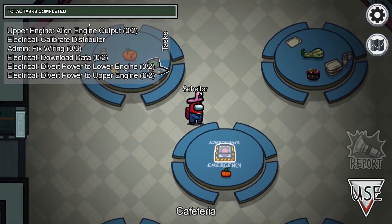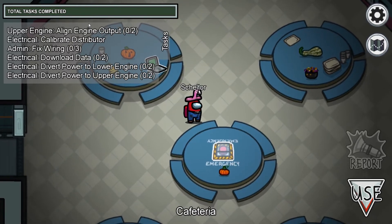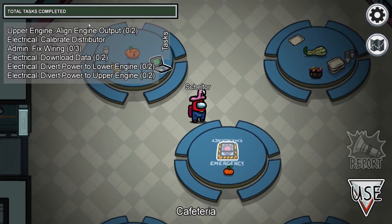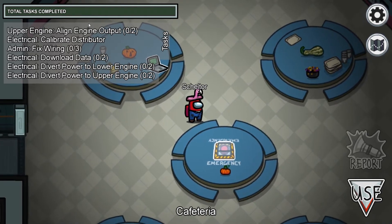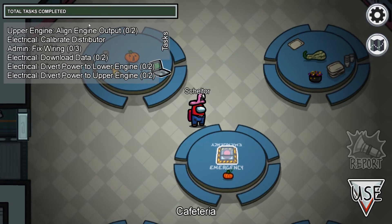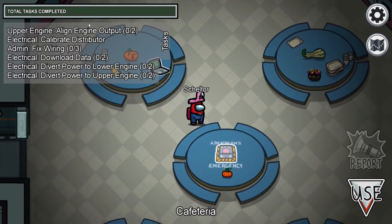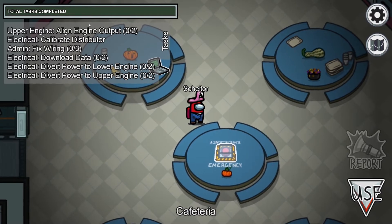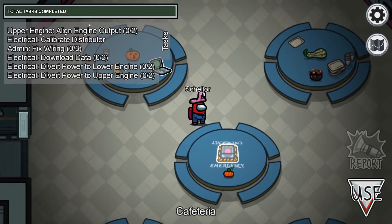Hello guys, welcome to Among Us. This is another tutorial on the Skeld map location. These are our last tasks. As you can see, we have six tasks: admin fix wiring, which is the long task, and we have a medium task and the short task.